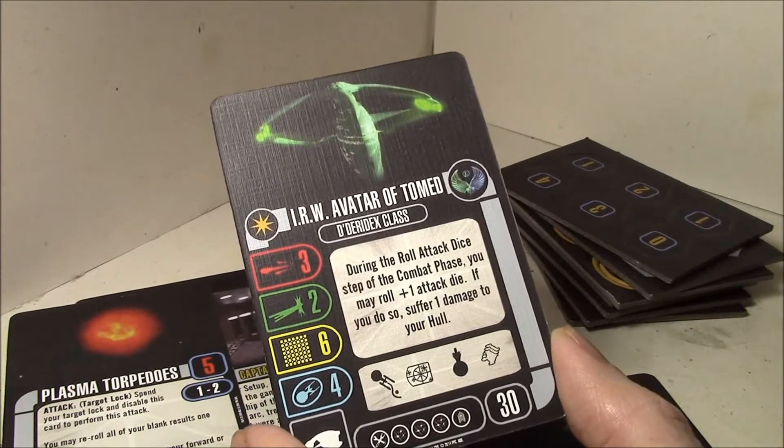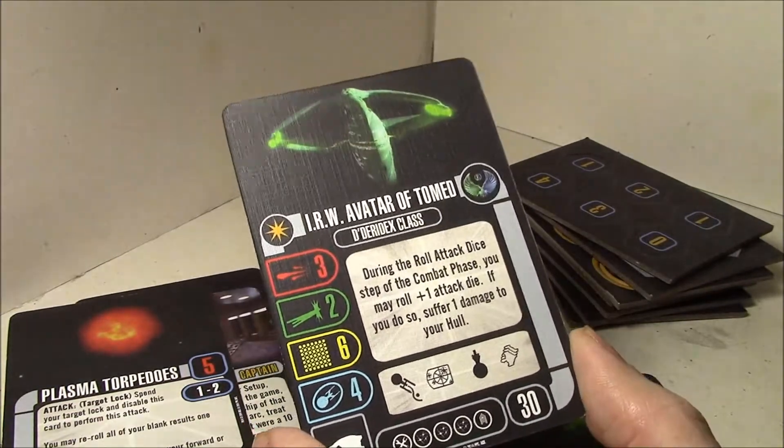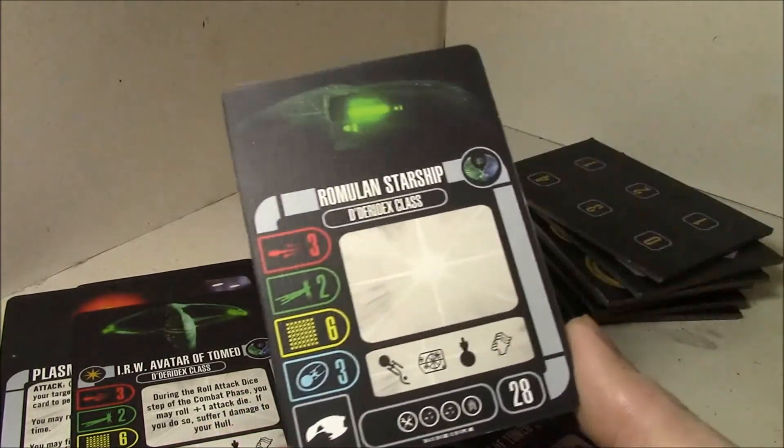Standard plasma torpedoes. Here is the Romulan Avatar of Tomed - seeking to roll one attack die, dealing one whole damage. Other than that it's just your standard D'deridex class ship with three weapon slots. Interesting - only three weapon slots on it. The generic Romulan D'deridex class.